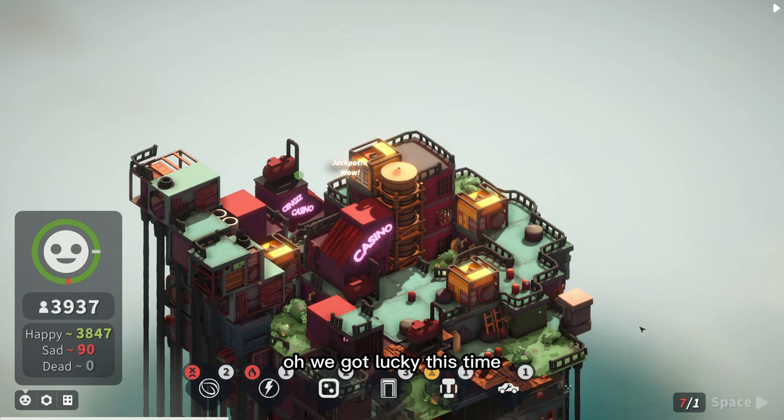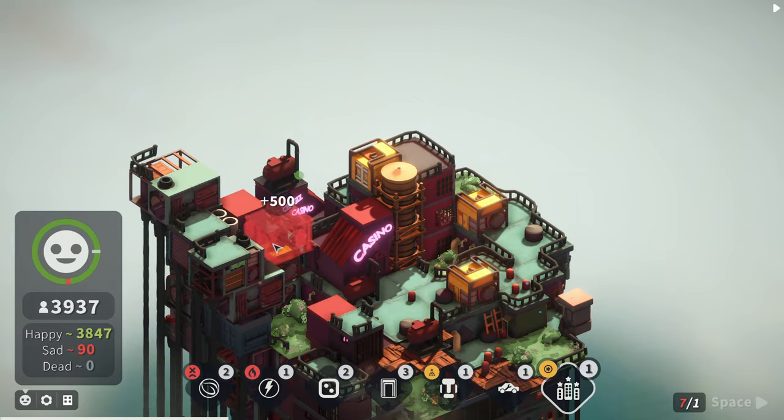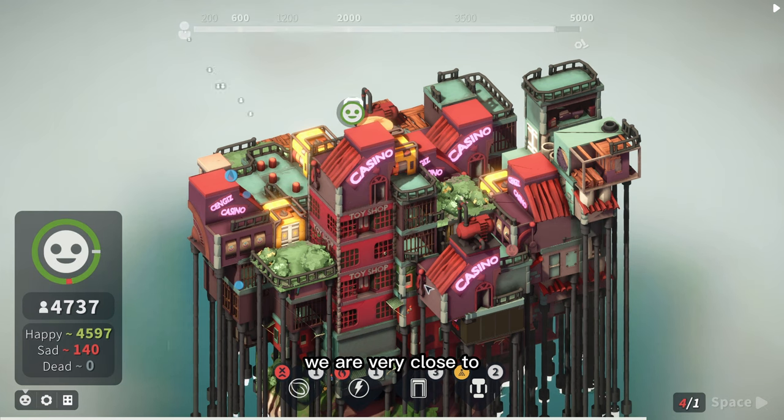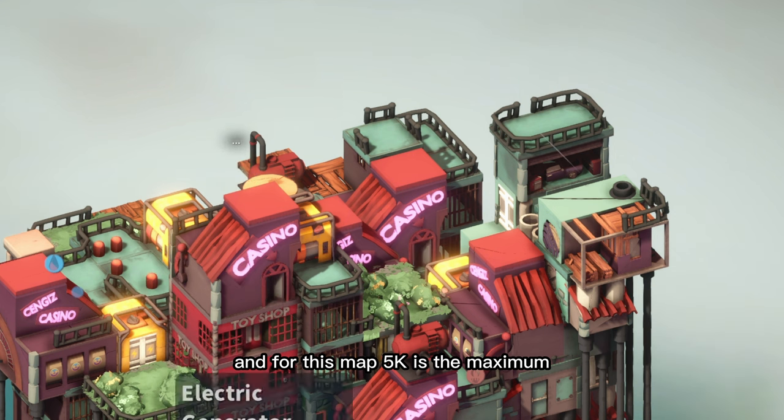We got lucky this time - we got a hotel! The hotel is a small building that gives you a massive amount of population. We are very close to the 5k population goal, and for this map 5k is the maximum.